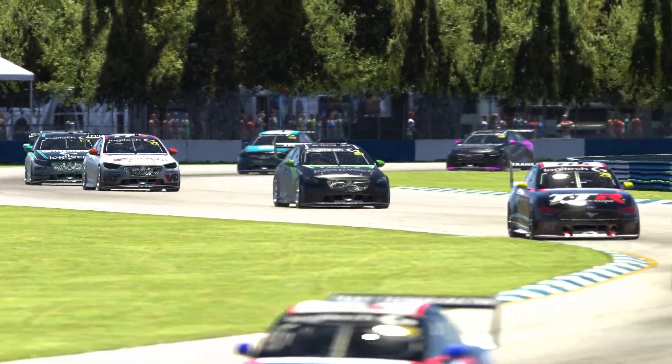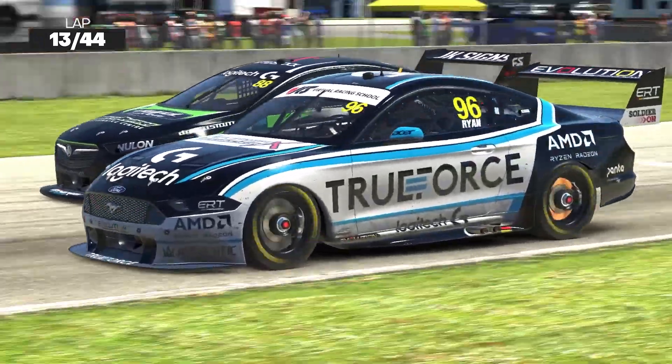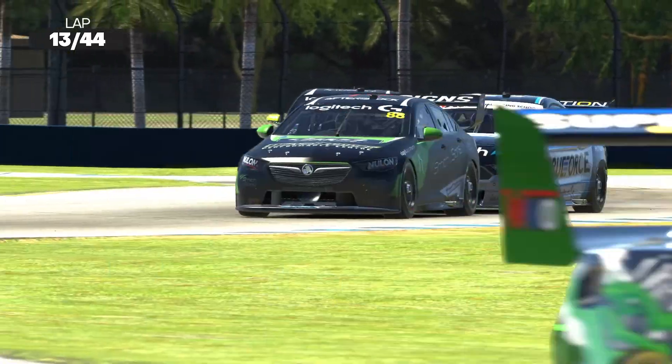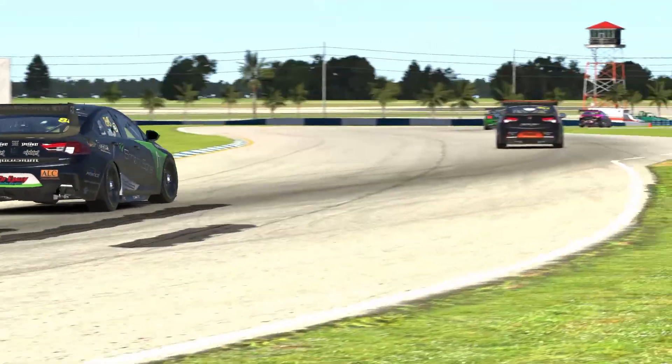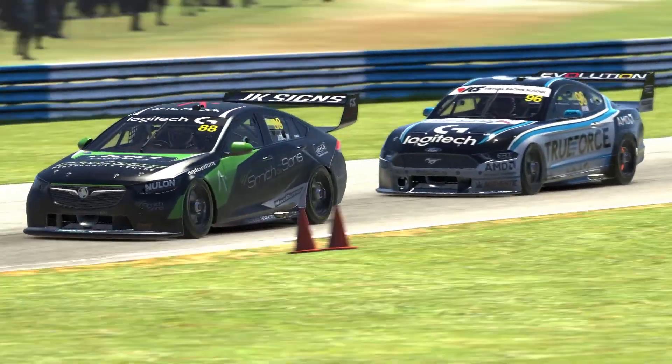He saved it, but he can find another day. Brad Ryan has made up some places — 23rd to 16th. But he's under pressure from Hobson down the inside. A little bit of a brake lock, but no grass to help him around this time. Gets the job done — a nice and tight squeeze on the exit, but makes it work. Now moves up into P15.